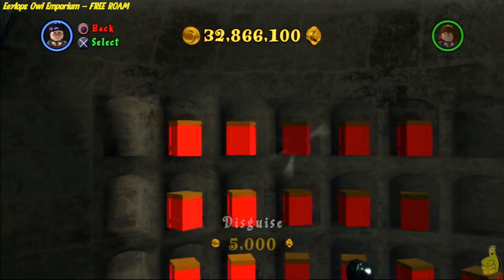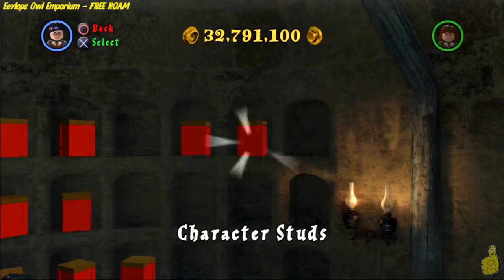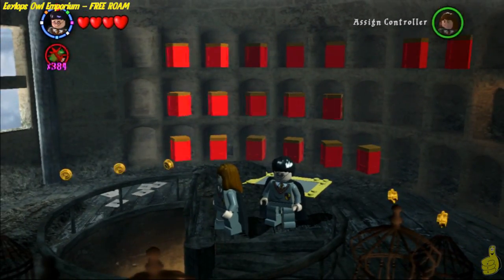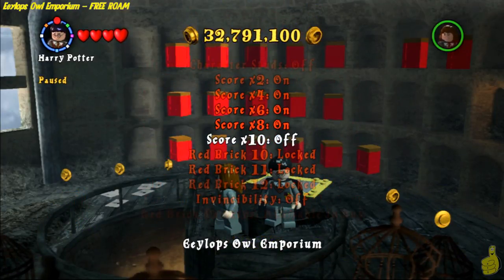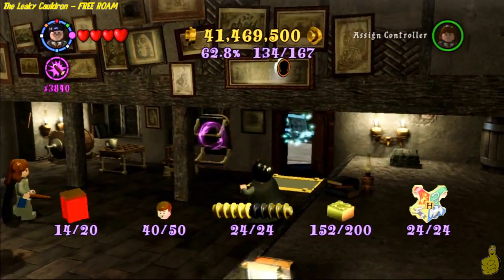We take a quick peek to see if any other red bricks we have opened so far would be helpful. We find that the character studs might work out and also invincibility always comes in handy. So we're going to go ahead and turn those on right quick and then head out to where we need to go. Here we go.